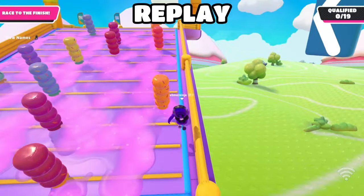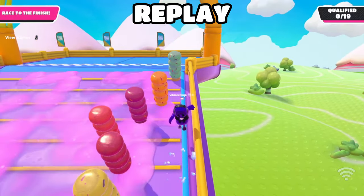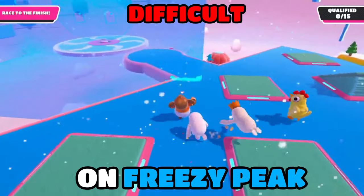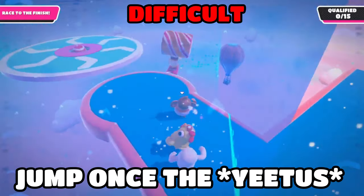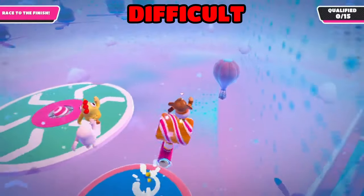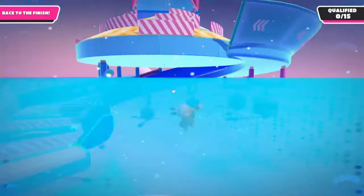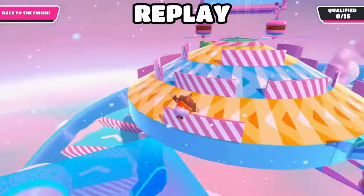This is a difficult strategy to master because the jumps have to be timed perfectly. On Freezy Peak, if you get the low-gravity variation, jump once the hammer is facing up. After, you should be able to get yeeted far, and if you're lucky, you might even be able to get yeeted to the end of the map. This strategy is extremely luck-based, therefore it is difficult.